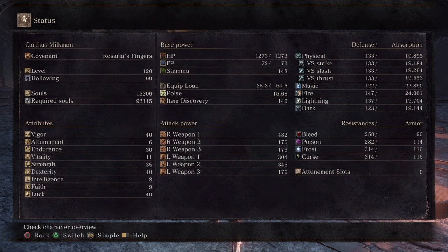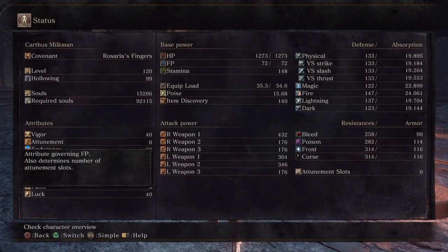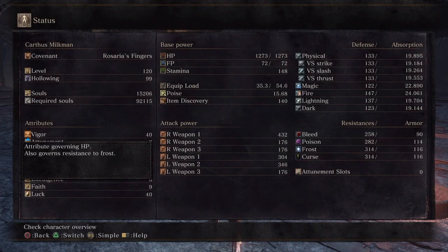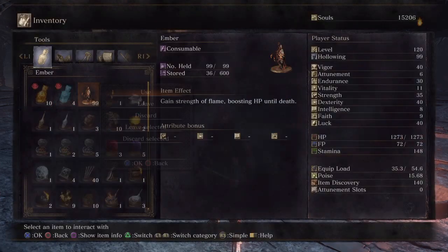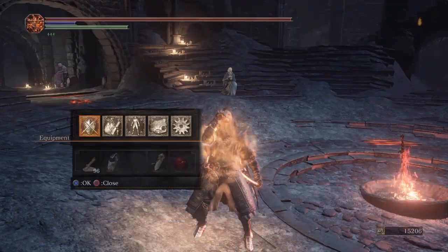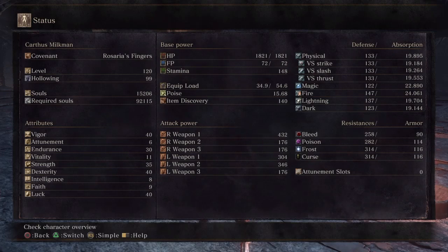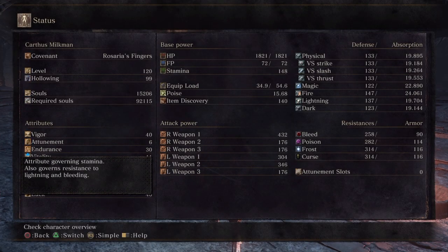Let's start with vigor — you want a lot of HP if you're using this weapon. The weapon art, Oni Slayer, has an incredibly fast knee startup strike, but it also has hyper armor throughout most of its animation. To take advantage of hyper armor you need health to be making trades. Even if you're used to playing with low health, if you're using a hyper armor weapon, I'd really recommend investing in vigor.